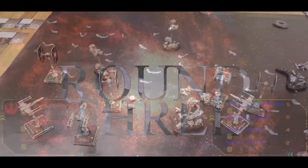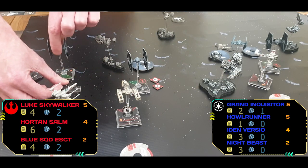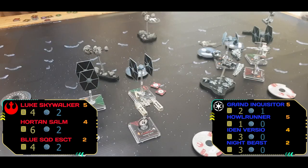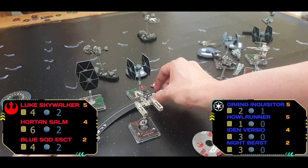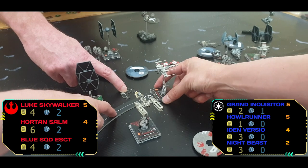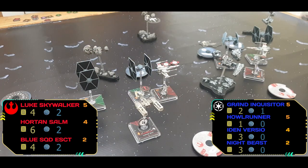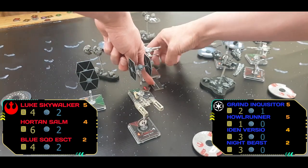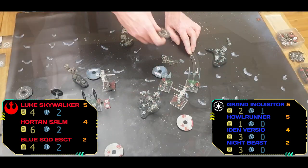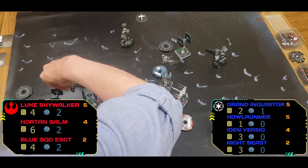Start of round three — it's looking a bit of a mess on the Imperial side. They're massively out of position from anticipating exactly where the Rebels were going to go. They're trying to jockey back into position. The Blue Squadron Escort sweeps through, maybe getting a rear firing arc on the Grand Inquisitor — barrel rolling to stay in line of sight. Iden moving up and sweeping back, trying to get back into position.